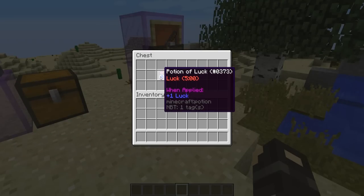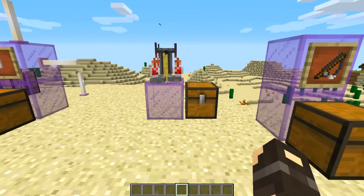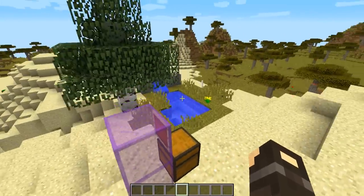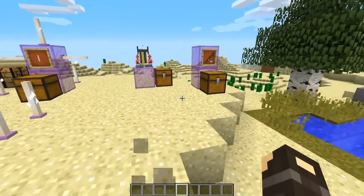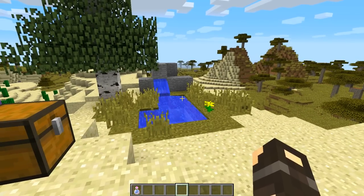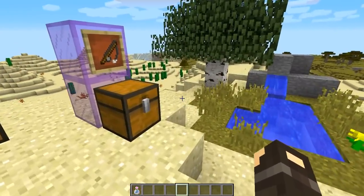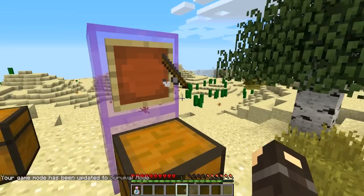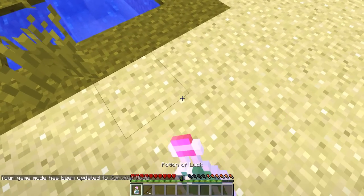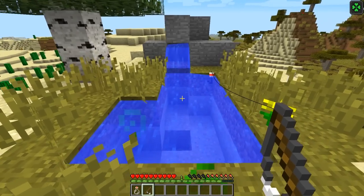We do have a brand new potion called the potion of luck, which is kind of cool - it's plus one luck. I haven't quite cracked how to brew this just yet. I was thinking maybe it involves a rabbit's foot because a lucky rabbit's foot is kind of like an item in the real world, but rabbit's feet make leaping potions. It does come in all the different varieties. Unfortunately it doesn't act as a silk touch thing - it doesn't encourage more drops from mobs or ores. All it does for now is boost your fishing, so you can become luckier whilst you fish and get more treasure items. It's kind of like having luck of the sea without actually having the enchantment.